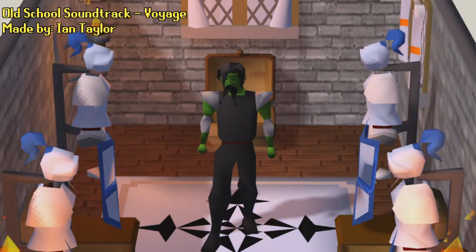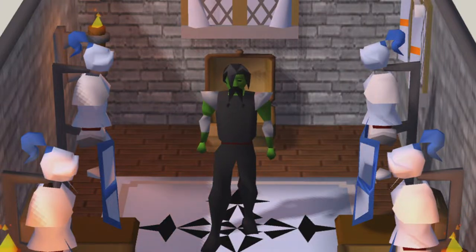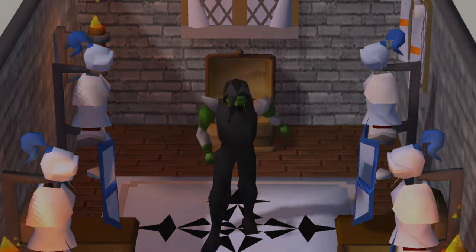Hey guys, what's up? Carlson here, and welcome back to episode 11 of the Iron Man Completionist series. This episode, without a doubt, is the biggest we've had thus far in this series, and soon you'll see why. Now to continue where we left off in the last episode, we are going to start our 8300 grind. Following that situation in 8300, we're going to work on 70 Herblore and push for that quest cape. So let's begin.